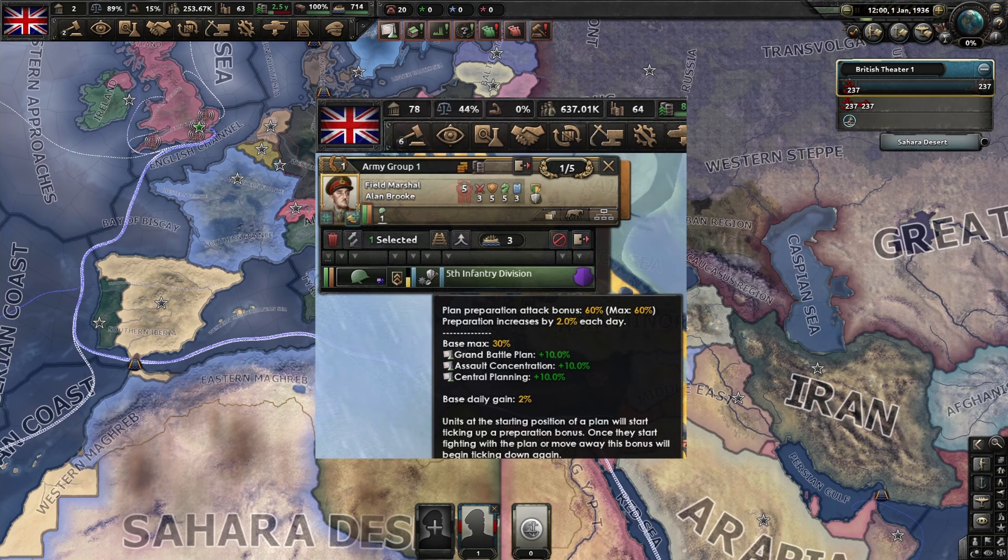This is easy to explain. Normally, buffs provided through doctrines only apply to the divisions made by that specific nation. So when you receive expeditionary forces, they will retain the doctrine of the original nation and your own doctrine bonuses do not apply to them. However, the maximum planning provided in Grand Battleplan functions more like a national spirit, as it is not directly bound to the units you've created, but rather your army as a whole, expeditionary units included. In the example on screen, you see an Australian SFP right-right division still enjoying the 30% extra planning from GBP.